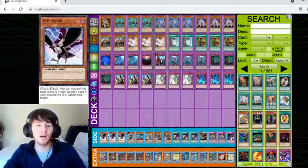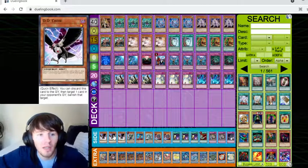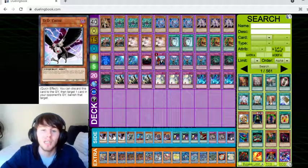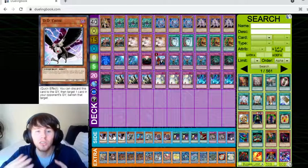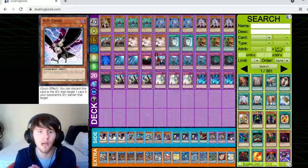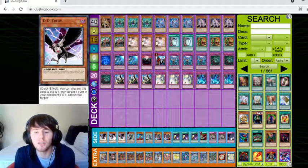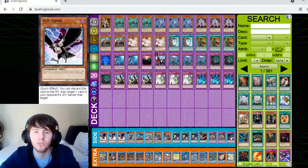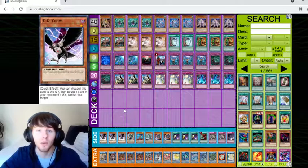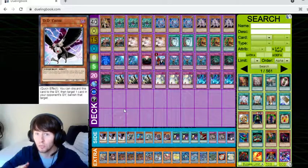If we look at the side deck, we've got three DD Crow. I know some people prefer to play Lancia, which turns your opponent off for the turn. But DD Crow takes the problem away indefinitely. If you're able to banish the Invocation or for Dinos you banish the Misk, it can really turn off a couple of combos. With Altergeist, you need to build up a couple of turns just to kill them, because you're trying to slow your opponent down and get them to extend over their resources while you're still building yours.